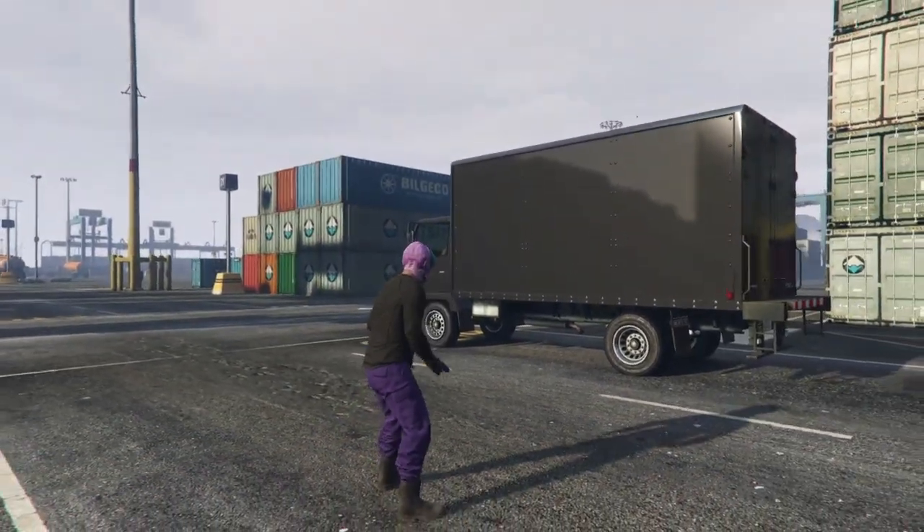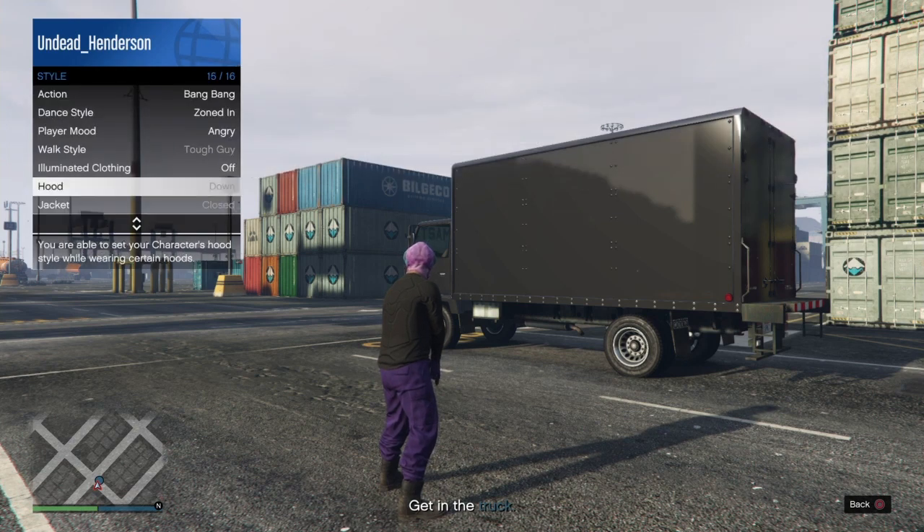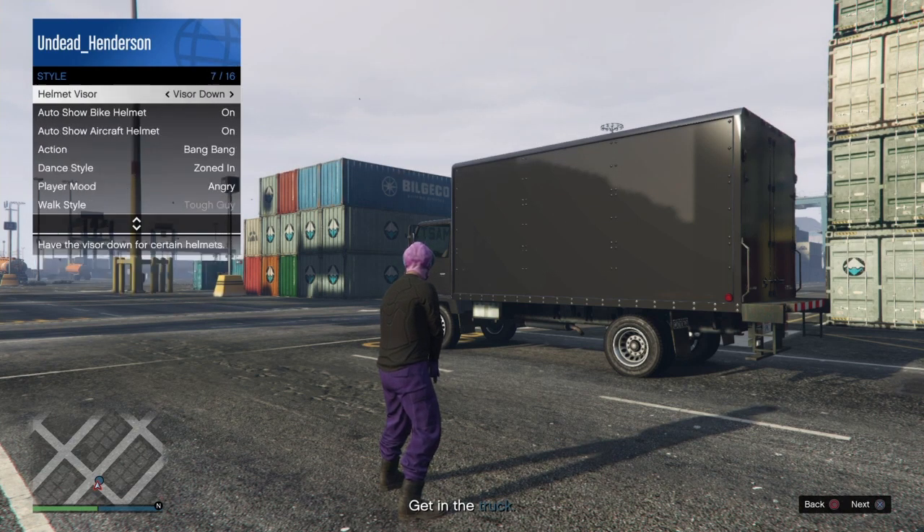Then load into the mission, and when you can, you want to open up your interaction menu, go to style, and go to helmet visor. Now you just want to spam this for 30 seconds back and forth. And then after the 30 seconds, just leave your remote prone until you get kicked out of the mission.